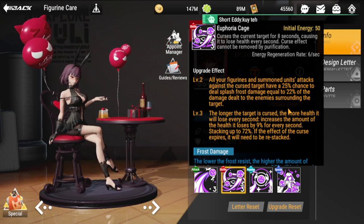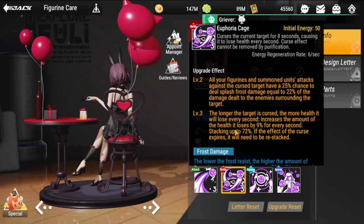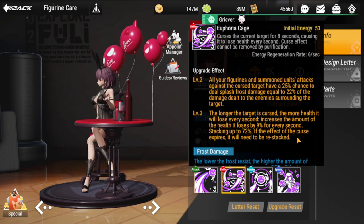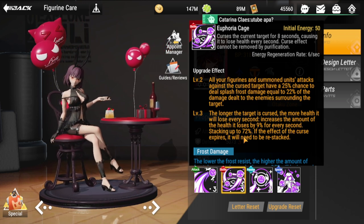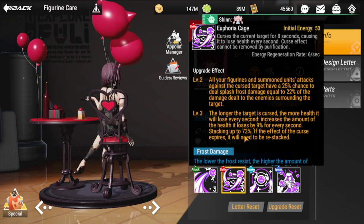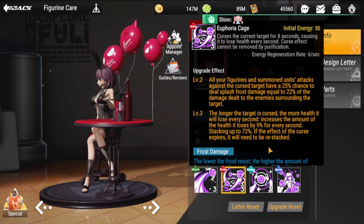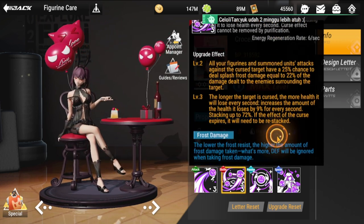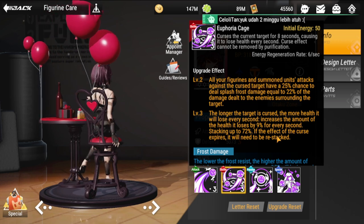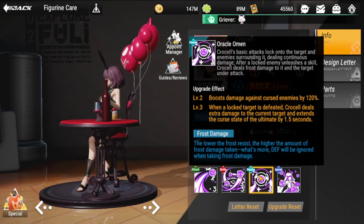Level three of the ultimate: the longer the target is cursed, the more health it loses every second — increasing by 9% for every second, stacking up to 72%. When the curse expires, the stack resets and reapplies. So her ultimate has two components: damage over time from the curse, and frost damage. Moving on to her passive: Oracle Omen.